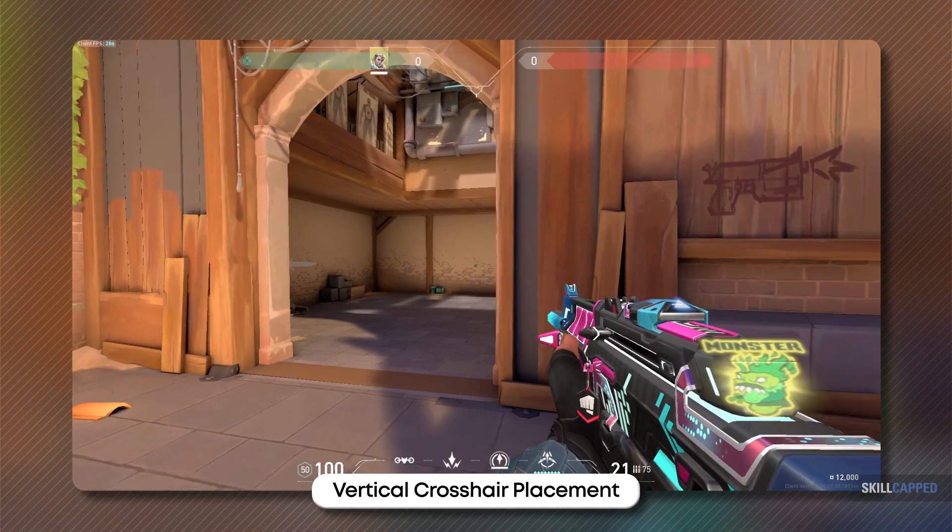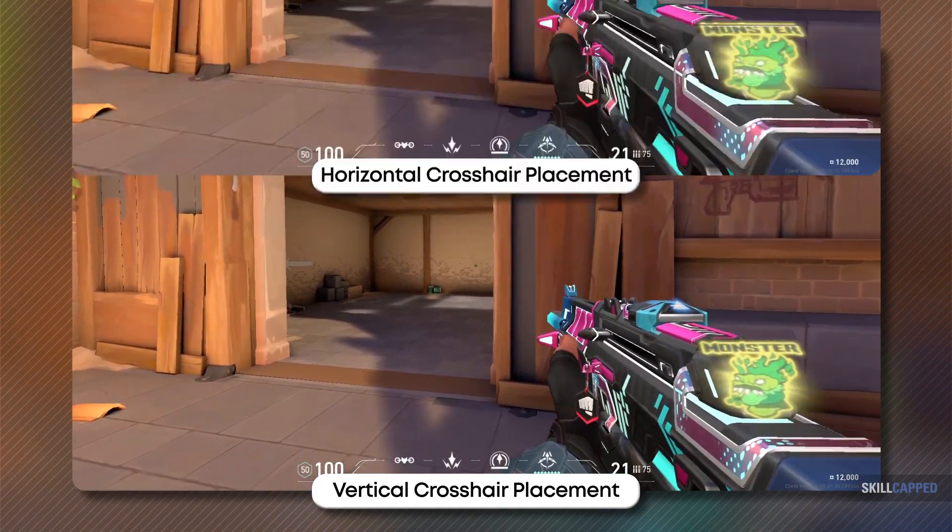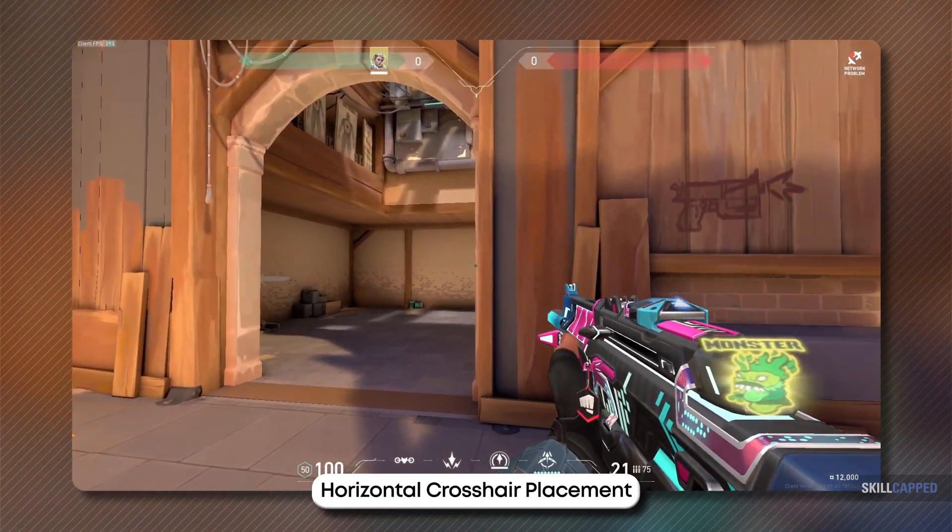As we mentioned in the previous video, your vertical crosshair placement is important. But something that is equally as important that you may not realize is actually your horizontal crosshair placement. Specifically, you'll want to account for this whenever you're holding an angle, because you need to think about how far the target is going to swing you when they actually peak.